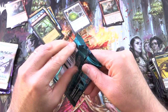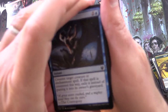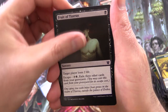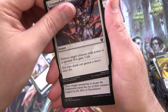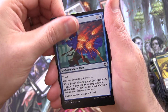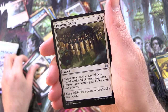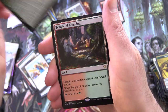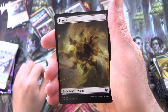Onto Theros Beyond Death. Believe it or not, in one of the earlier videos of these we actually pulled a Titan — could not believe it. The luck has just been totally unbelievable from these. We have Deny the Divine, Fruit of Tizerus, Return to Nature, Karametra's Blessing, Triumphant Surge, Mire's Grasp, Starlit Mantle, Final Flare, Warbriar Blessing, Omen of the Sun, Phalanx Tactics for the uncommons, Commanding Presence, Nyx Herald, and Temple of Abandon is the Rare — not too shabby — and a Plains and Human Soldier token.